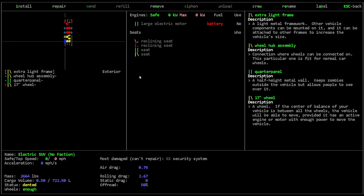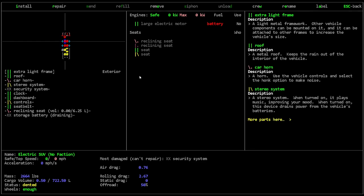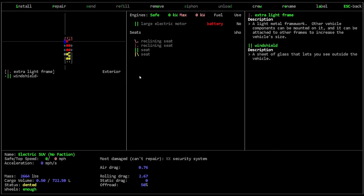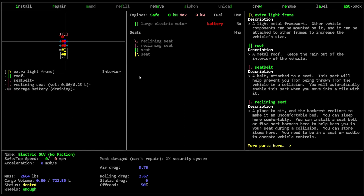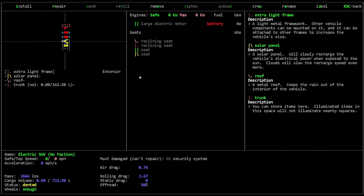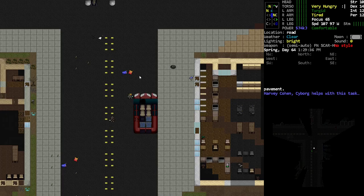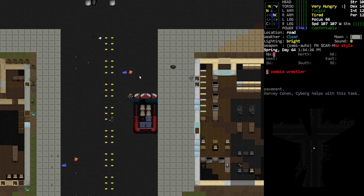Let's see where's that battery — what's going on with the front of this car, is it all smashed? The storage battery is completely busted, and so is that one. Okay, no batteries here then — let's just take the solar panels off. That's fine. I guess we're gonna have even more solar panel attachments.